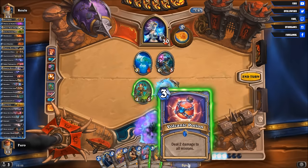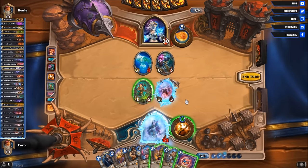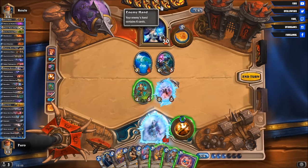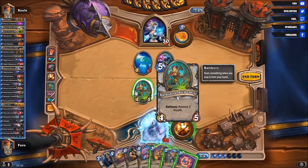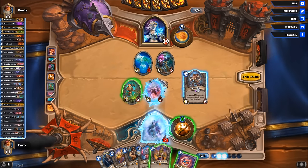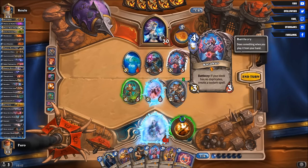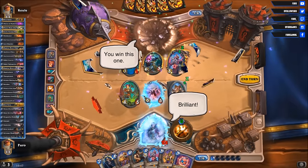A Dirty Rat and a Volcanic Potion — well that's definitely decent. Not sure if I want to drop the Dirty Rat right now — probably not. So we could potentially clear most of the stuff with the Darkshire Alchemist. Why not? Let's go for the Dirty Rat — do that. Got the Kazakus, which is really good. And don't concede.